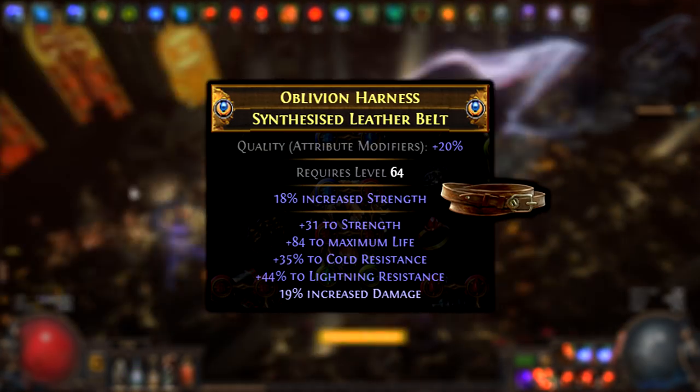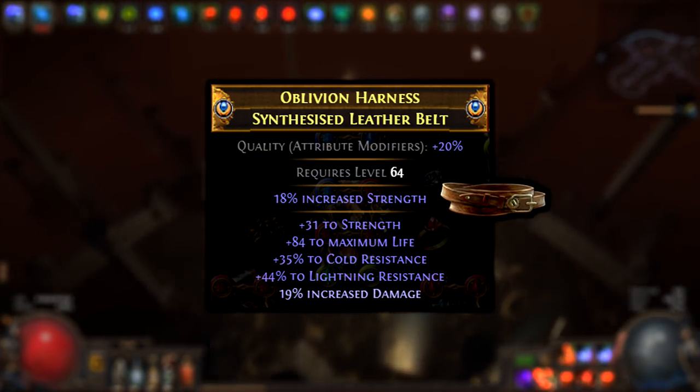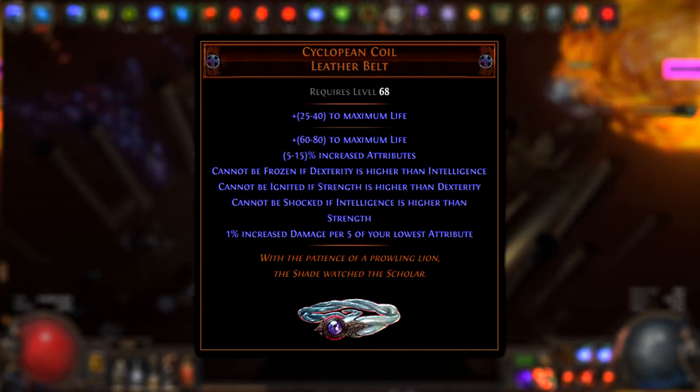For the belt, use a Synthesized Rare Belt with increased Strength implicit, Flat Strength, Life, and Resistance. Or just use Cyclopean Coil.